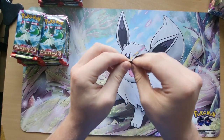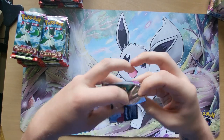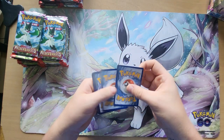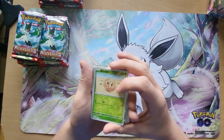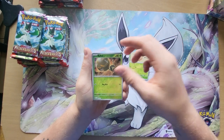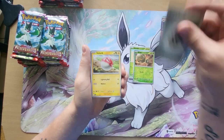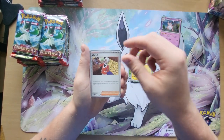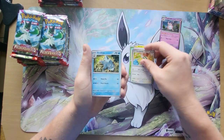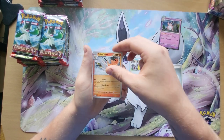First pack of this video. We have a Bramblin, a Ralts, a Wigglytuff, an Energy, Voltorb, Clavel, Tropius, a Dunsparce, an Arctibax, Giacomo, and a Talonflame.